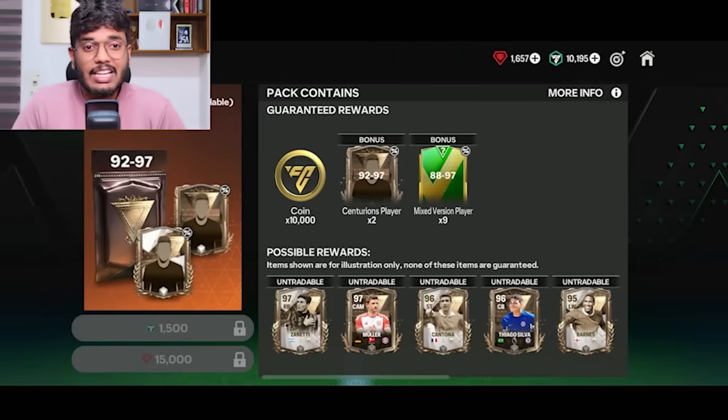Today we'll see if it's worth spending fodder on these exchanges or better to save it. EA has also released a gem pack - 2000 gems for a guaranteed 90 to 97 rated Centurions player. Today's video is sorted into three parts: first the 90 to 97 untradable exchanges, second the 2000 gem packs, and third the 89 to 97 exchange plus the 93 to 97 untradable Centurion section.